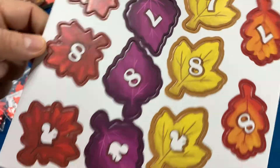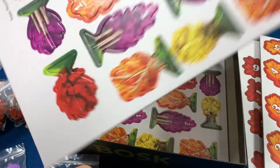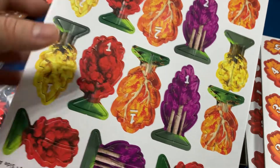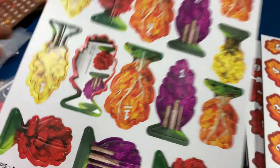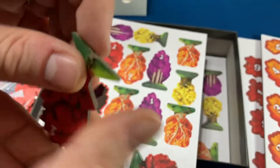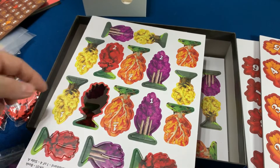Aqui tem uns punch boards — essas folhinhas aqui já começam as basezinhas das árvores. Esse aqui deve ser o marcador de first player. Aqui as basezinhas das árvores, e aqui temos as árvores, olha que bonitinhas, todas coloridas! A gente vai tentar destacar uma aqui só pra ver — ela tem uma parte com um tracinho no meio. Saiu! Essa parte de dentro a gente tira e vai espetar aqui. Esse aqui é um pouco mais difícil de tirar — a gente vai espetar aqui dentro.